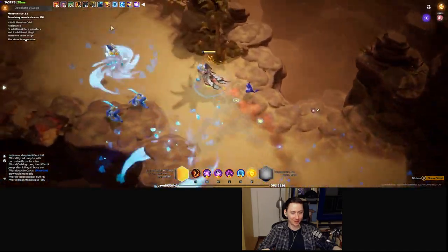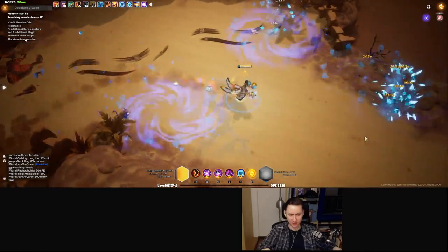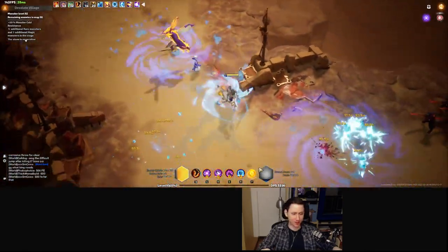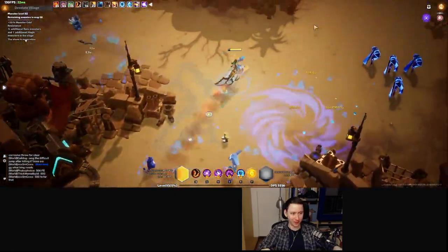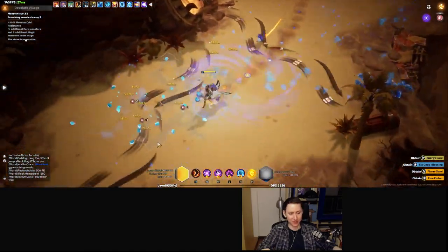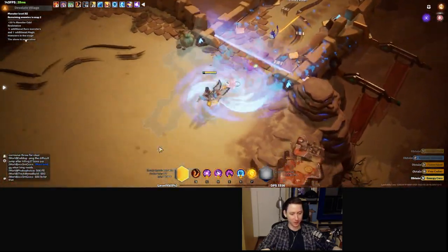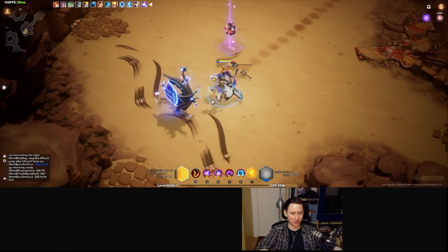I basically started this build at the start of the season on Gemma, and saw all the multipliers we were getting from Thea. So I re-rolled to her as fast as possible and have been pouring every bit of FE I've been dropping into the build as I go on. Things are getting a little expensive because of the inflation of the season.